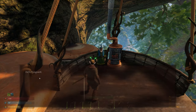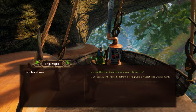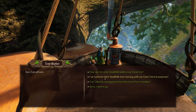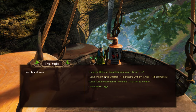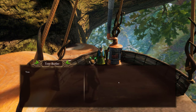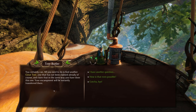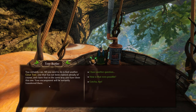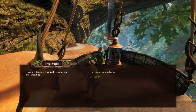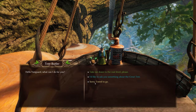Hello, tree butler. 'Hello, Vanguard.' I'd like to ask you something about the great tree. I'm playing solo, so I don't really care about the multiplayer stuff. Can I take my encampment? 'You certainly can. All you need to do is find another great tree that has not been claimed, and claim that in the same way that you've done here. Your encampment will be instantly transferred.' How is that even possible? 'There are things beyond our understanding.' So that's all that we really need to know for our solo world.